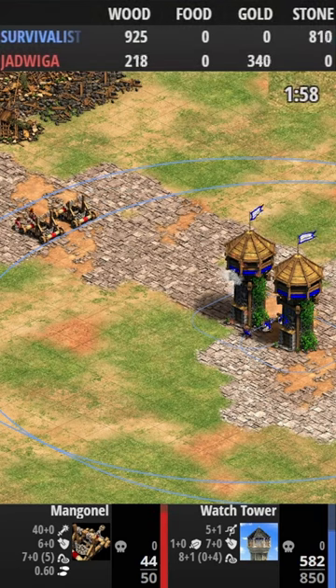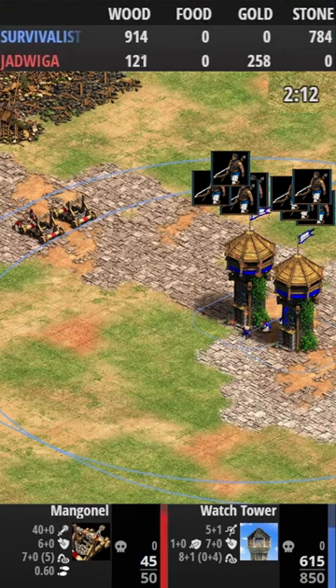The best time to use this tower configuration is when you opened archers with your trush. Since garrisoned villagers aren't gathering resources, it ends up not being nearly as cost effective to use them to shoot arrows from the tower compared to archers.